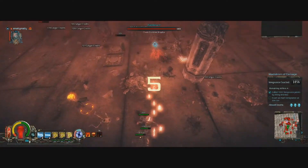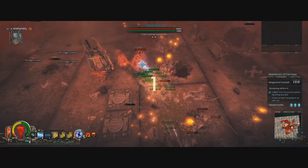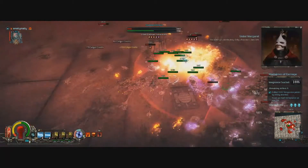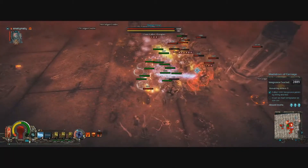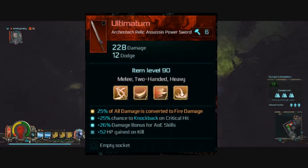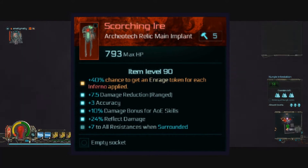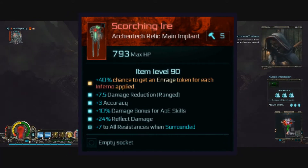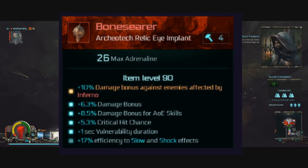You won't really be noticing the Inferno debuff at first, but as you progress through the season, you'll not only have a vastly increased chance of applying this debuff, but you'll also be rewarded with a few different unique season-only items that will heavily synergize with Inferno. Two examples of such items are the Scorching Iyer main implant, which has a chance of giving you an Enraged token whenever you apply Inferno, and Boneserer, making you deal extra damage against enemies infected by Inferno.